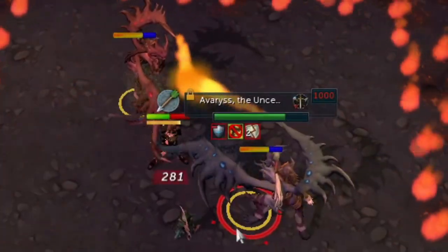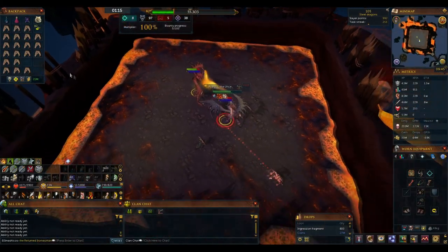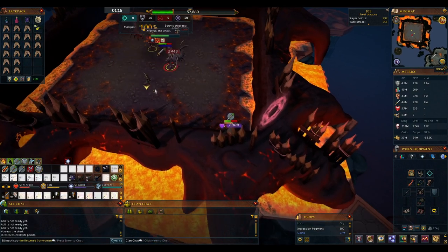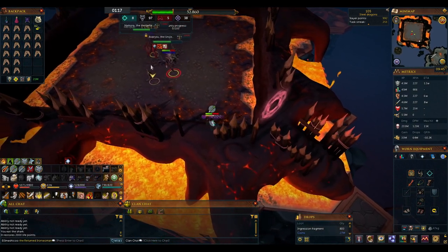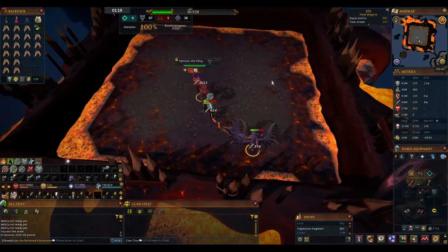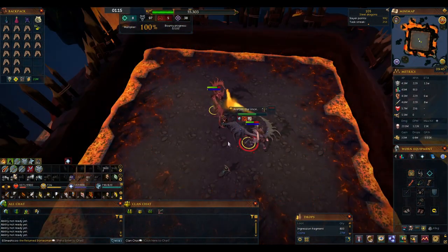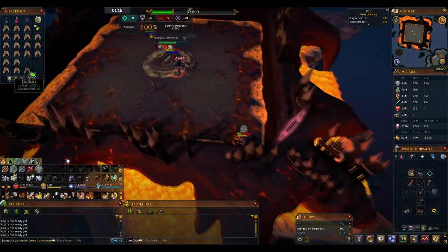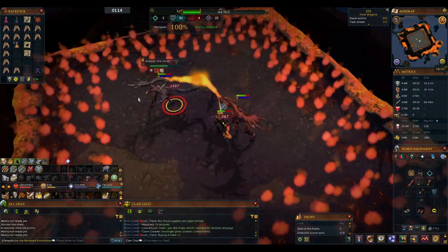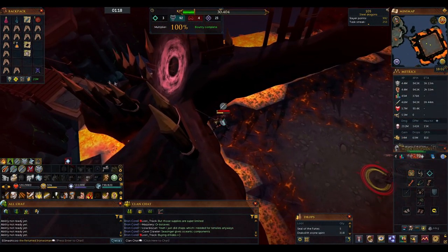You'll notice an orange bar that slowly drains as the Furies channel their energy. When it hits empty, a bomb goes off dealing 4500 damage. You can dodge this by using a movement ability like Surge to move out of the way, as it only hits the center of the arena. Helpfully, the ring of fire disappears a little before the bomb goes off, so if you time it right you take no damage. But this being RuneScape, sometimes it might look like you time it right but you really don't.